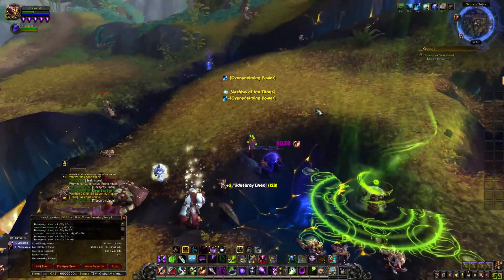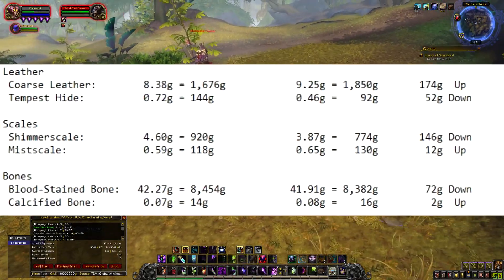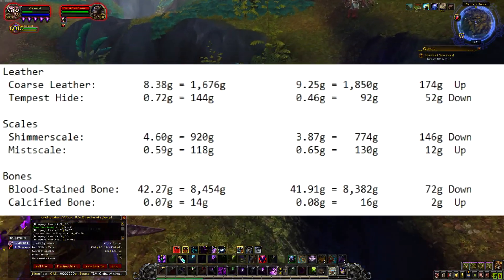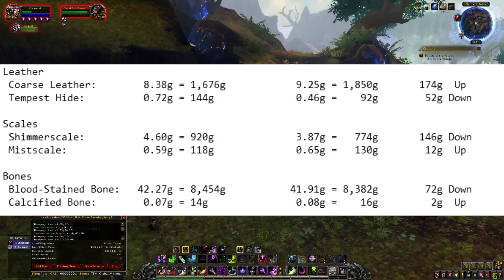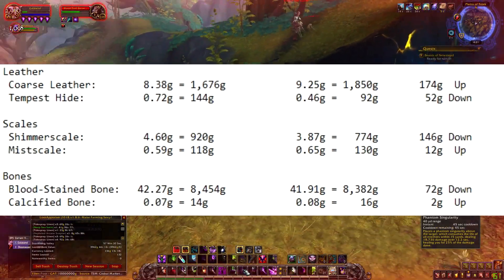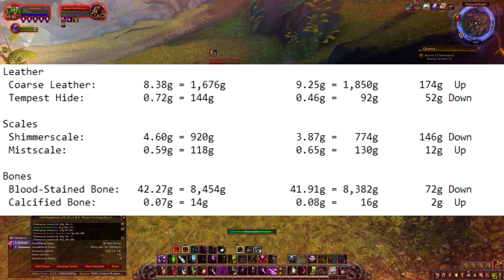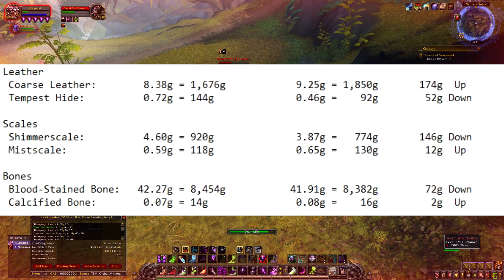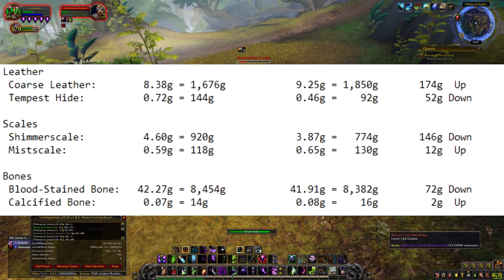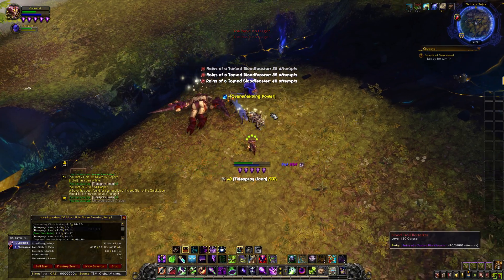Anchor Weed went up 4,766 gold — we expected that because it's used for raids. Now let's move on to skinning. The code word is 'do you need that bro.' Coarse Leather is 174 gold up. Tip to Tide is 52 gold down. Shimmering Scale is 146 gold down. Mist Scale is 12 gold up. Bloodstained Bone is 72 gold down. Calcified Bone is 2 gold up. Bloodstained Bone is staying at a really good price range — you're making anywhere from 8,000 to 9,000 per stack.